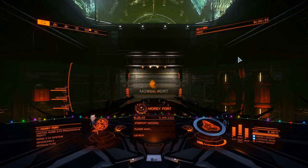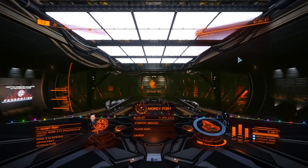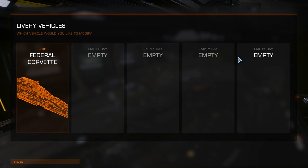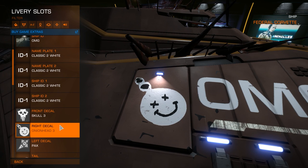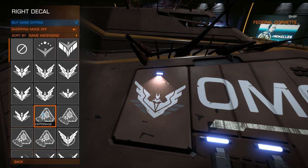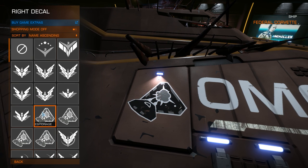Let's take a look at the decals and see what they look like. When they announced the event they gave us a preview of what the decals look like - it kind of looked like a sidewinder shooting something. I'm on my Corvette here, let's look at it where I've got my onion head. This should look okay.